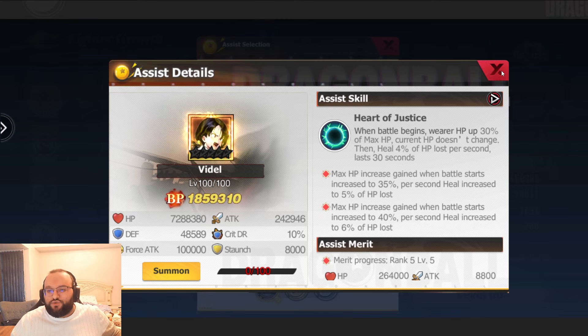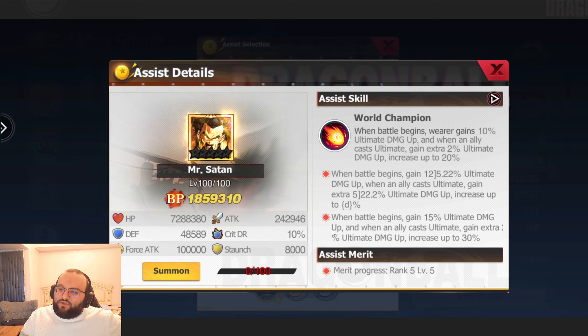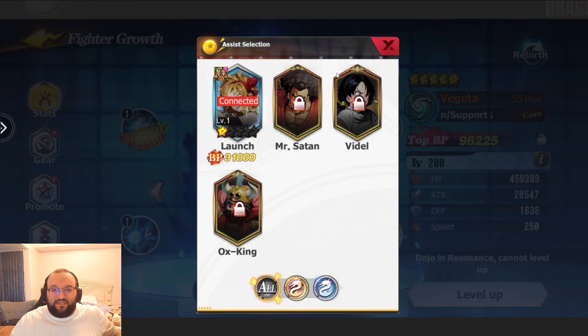Look at Mr. Satan: when the battle begins, the wearer gains 10% ultimate damage up. When the ally casts an ultimate, you gain 2% damage up, and that increases to 20%. This is phenomenal — this is your Broly piece. This is the one you want on Broly. Unreal. So if you can pick up Mr. Satan, if you can pick up Videl, definitely do it — they are phenomenal.